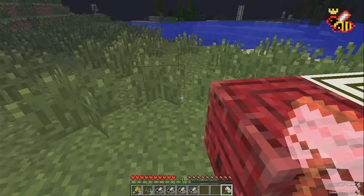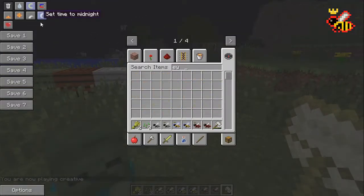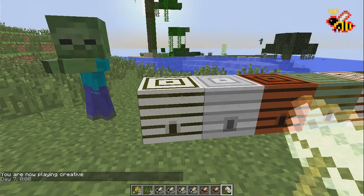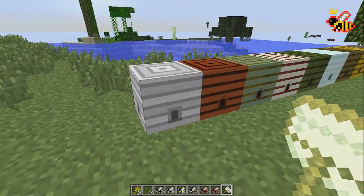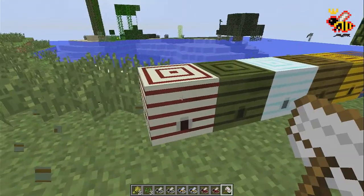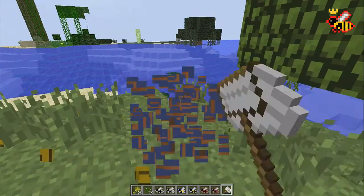Breaking hives gets you different bees — for example, a watery bee or, in the nether, some embittered nasty bees. There are many hive types: the forest hive gives you forest bees, and we also have the marbled hive, the meadows hive, the unusual hive, the swampy hive, the wintry hive, the jungle hive, the desert hive, and more. A lot of different hives are going to give you a ton of different stuff.